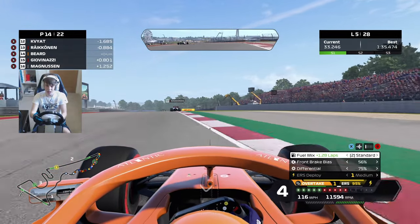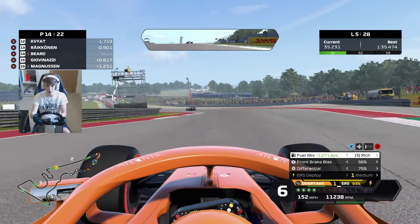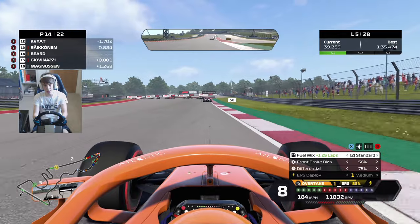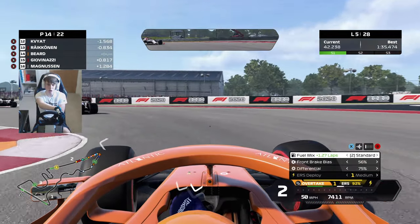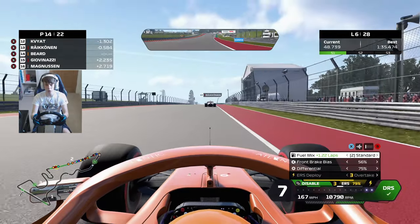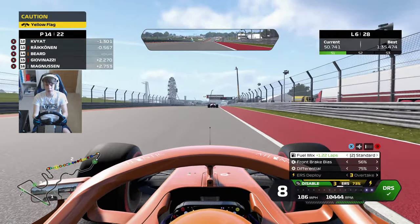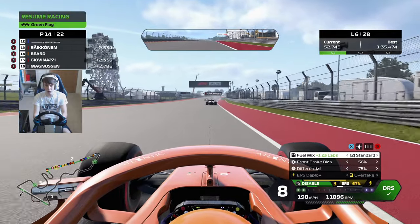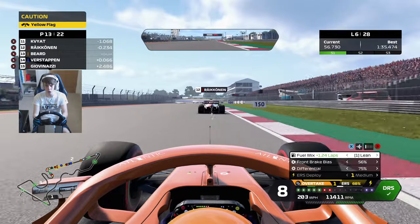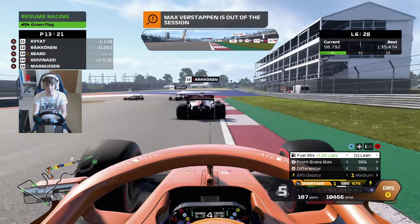Race pace in this car seems to be much better than qualifying trim - the AI just seems absolutely on it over one lap. Next up then is Räikkönen, as you can see a big train starting to form from about P5 backwards. Yellow flag's out - one of the Red Bulls is struggling. I think it's Verstappen out of yet another Grand Prix there - two retirements in a row for Max.